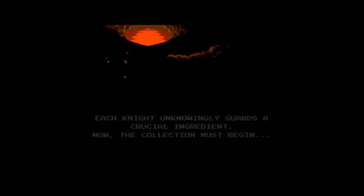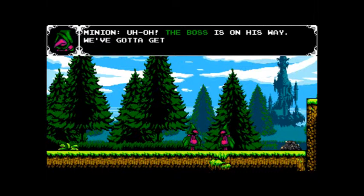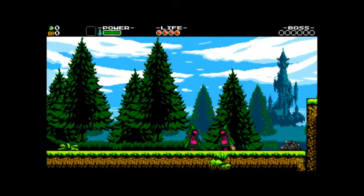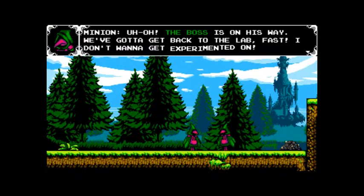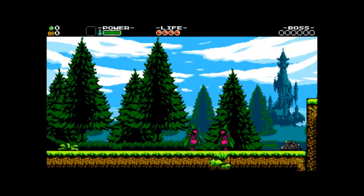Oh, so that's the reason he's collecting. It's good they gave a reason. The boss is on his way — we gotta get back to the lab fast. I don't wanna get experimented on! Just hold J, charge and bomb burst out of here! Come on, hurry up! Okay, so I only skipped one line of dialogue. Hold J.